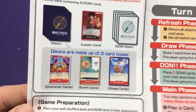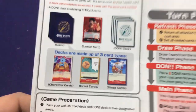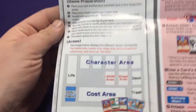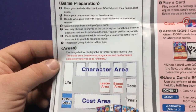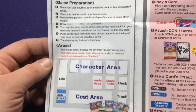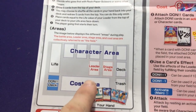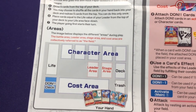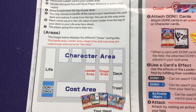Your deck will have three types of cards: character cards, event cards, and stage cards. For game preparation, place your well-shuffled deck and Don cards in their designated areas. You have a character area, a leader area, and a stage area. The stage area only comes into play when you actually play a stage card. Your leader will start in play though.